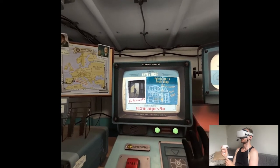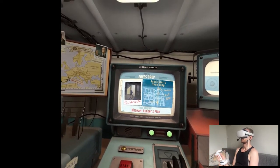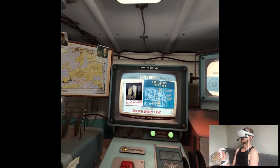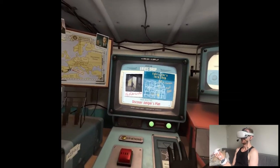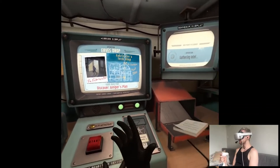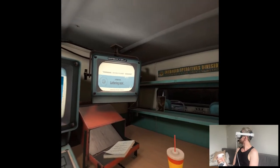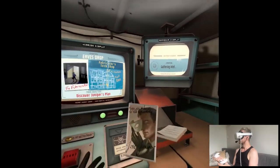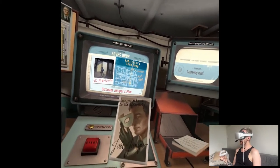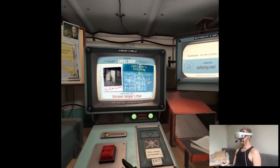Juniper's been working with the Fabricator. As you saw at the theater, she builds — call them luxury deathtraps — for Xeraxis. Agency Intel says she operates out of a high-security workshop in Barcelona. We've left it alone because, frankly, she's very good at her job. Well, there's nothing for it. Let's find out what Juniper's up to.